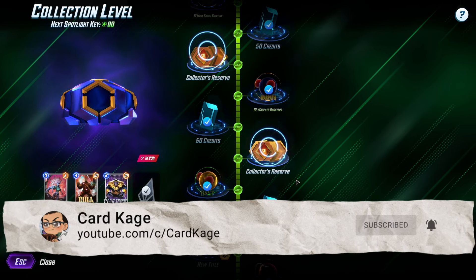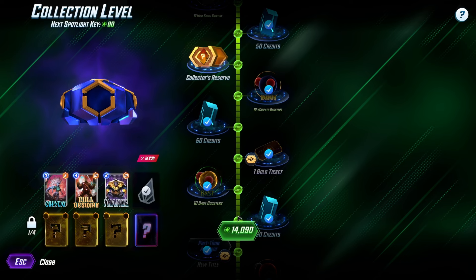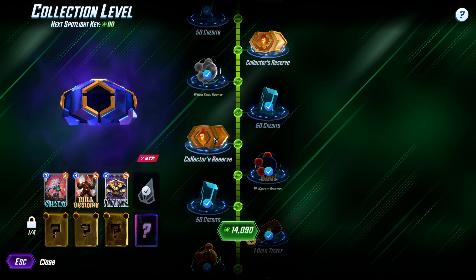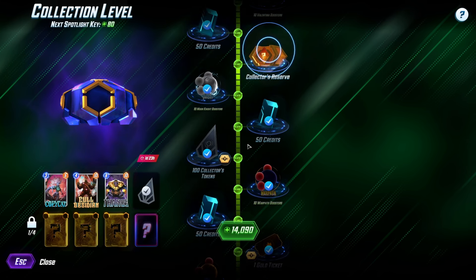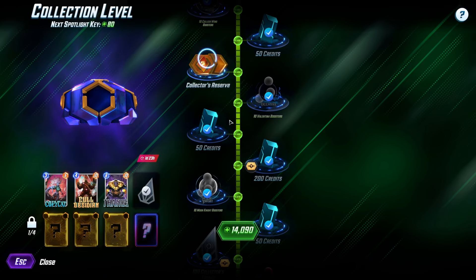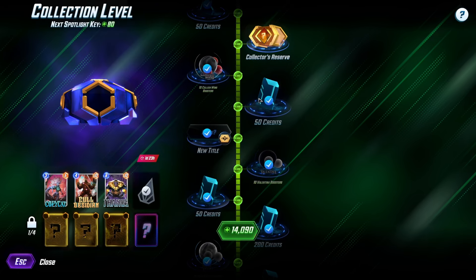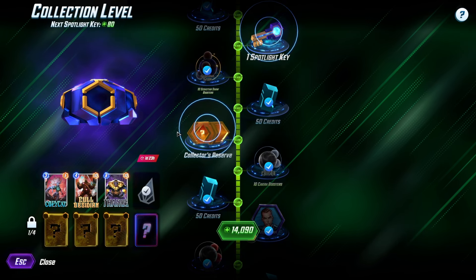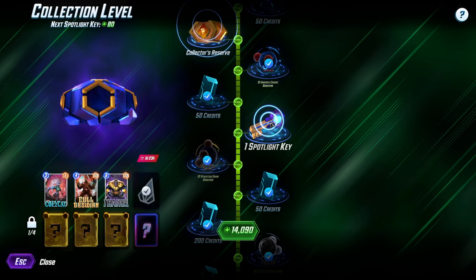Without further ado, let's open some of these collected reserves. The first one is a golden ticket. I don't really like golden tickets that much because I don't play a lot of conquest mode. We got tokens, which is good. Credits — we actually did need credits, so that's nice. The name thing — Agent Carson, I guess. 200 more credits, I'll accept that gladly.